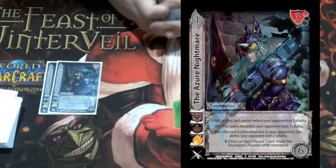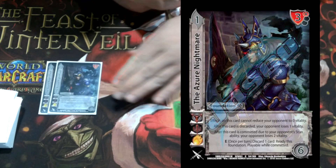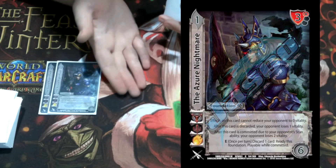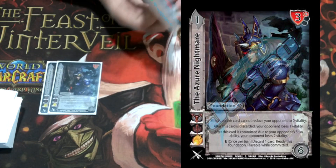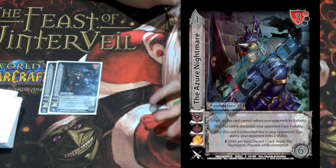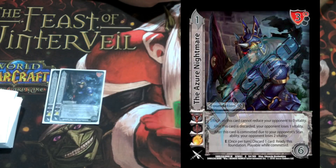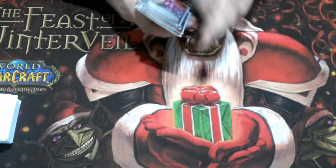I'm playing two The Azure Nightmare: a one-six, three high block. It's got several effects: this card cannot bring your opponent to zero life; after this card is discarded your opponent burns for one; after this card is committed due to a stun effect your opponent loses two; and enhance once per turn you can discard one card to ready it — playable while committed. So it's a six check that readies itself by discarding a single card, which is not too bad, and it randomly dissuades your opponent from stunning you.